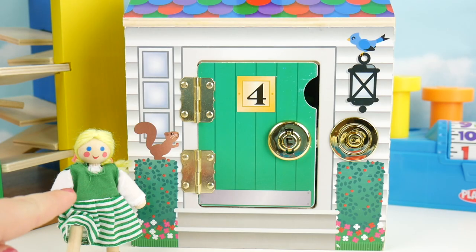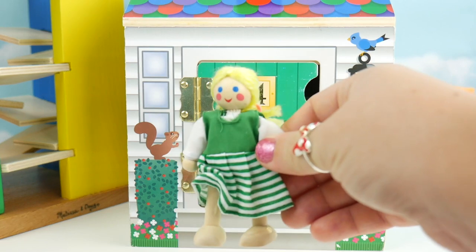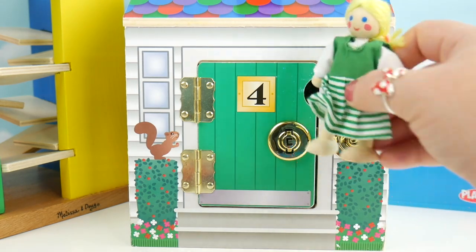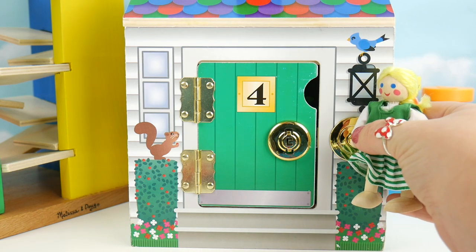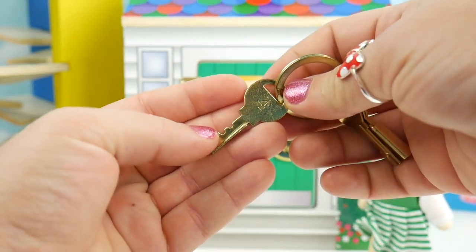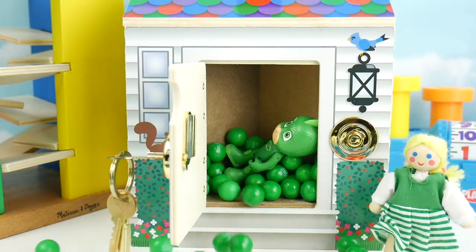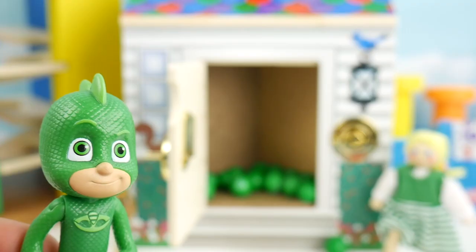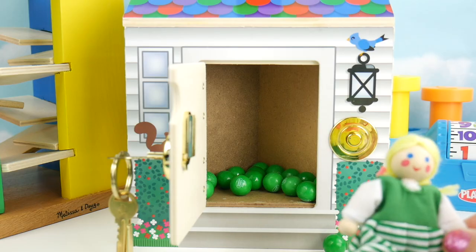It's time for our last friend to head home. This is number four and it's the green door. Our friend matches the door in her green. We'll use the number four key for our number four door. Hey Gekko, what are you doing in there? Just making sure it's secure for my friends — head on inside. Thank you Gekko, now I can go home.